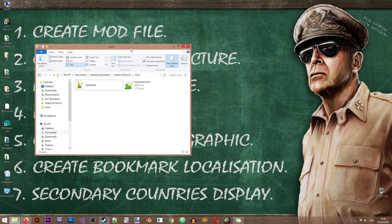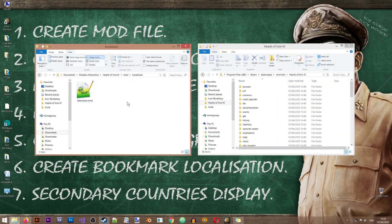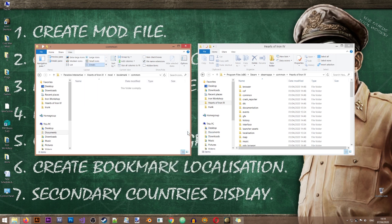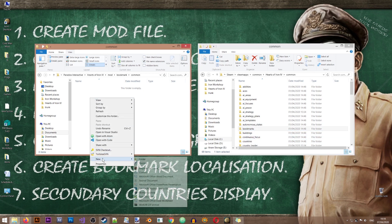Our mod folder is created and we can now move on to the next step: creating the folder structure. Let me open my mod folder — if you don't know, it's located in Documents > Paradox Interactive > Hearts of Iron > mod. We'll open the Hearts of Iron vanilla root folder, and from here we'll need the 'common' folder. Inside of that there is a folder called 'bookmarks', so let's create that one.